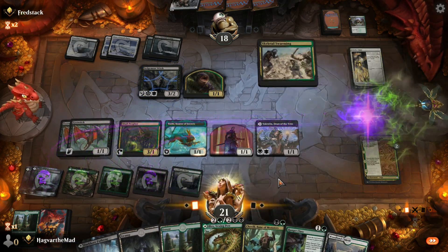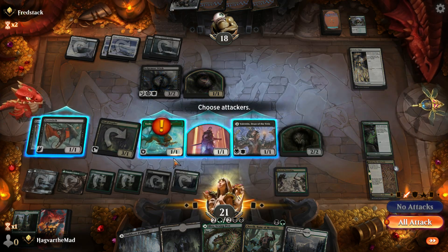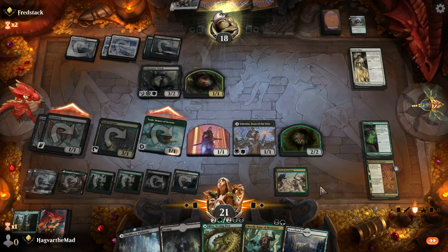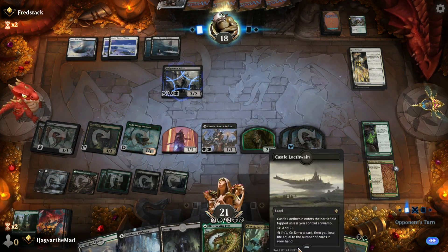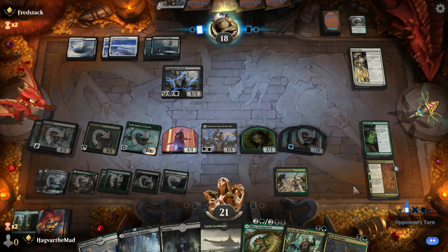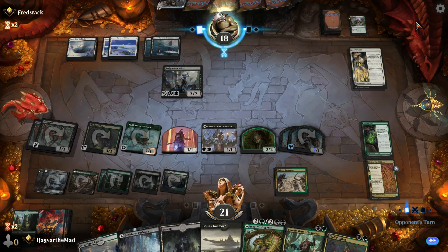First things first, we do this. I think we play here, then go ahead and put the Ranger class out. Swing this way. All right, two triggers on Toski — more lands, more lands. At some point I should probably drop Blex. I just keep expecting this board wipe to happen — I'm kind of confused as to why it's not.